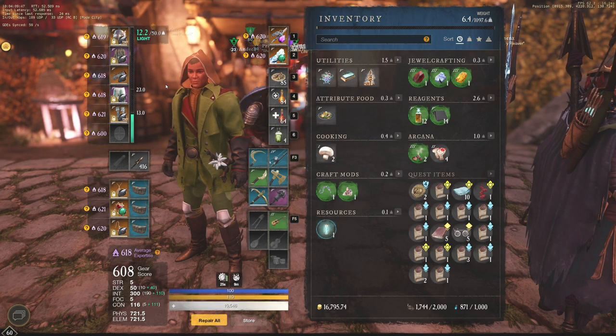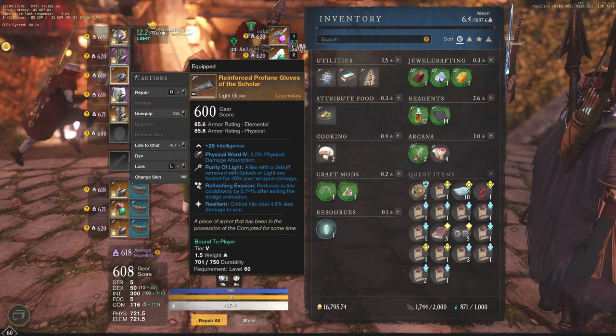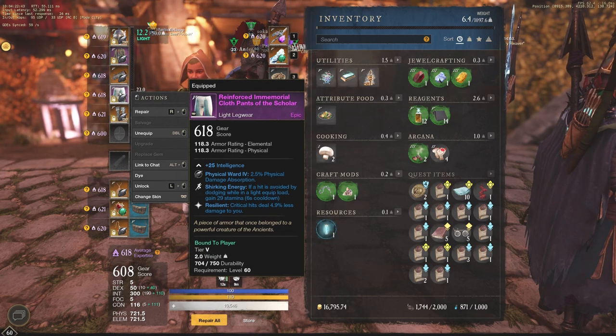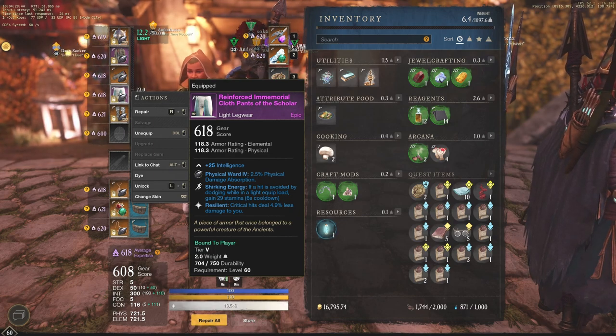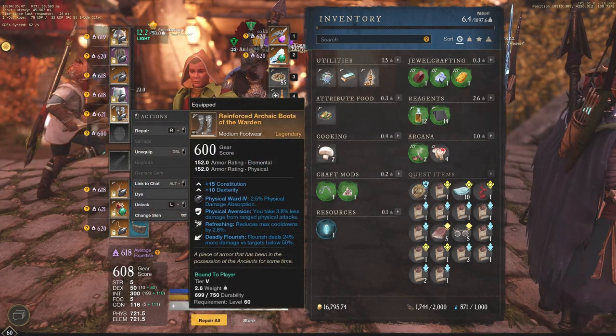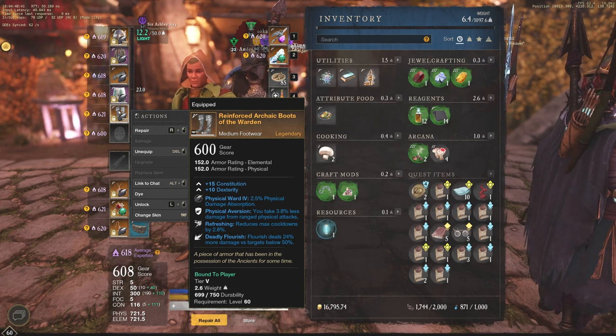The most important perks you're going to want on your gear are a couple of things. Resilient is always going to be big. You're going to need Shirking Energy — if you're going light equip load, this is huge. Basically, if you avoid a hit by dodging while at light equip load, you gain 29 stamina on a six-second cooldown, giving you essentially an extra roll every six seconds, which is absolutely massive. Resilience is something I really like, but the big one is Deadly Flourish — dealing 24% more damage versus targets below 50% health. You can also grab this on your rapier, but realistically it costs a ton of money at the market to buy a Deadly Flourish rapier at 590 gear score or above.